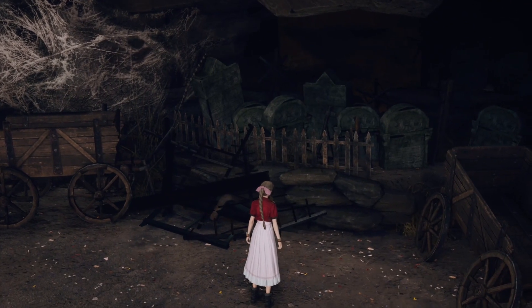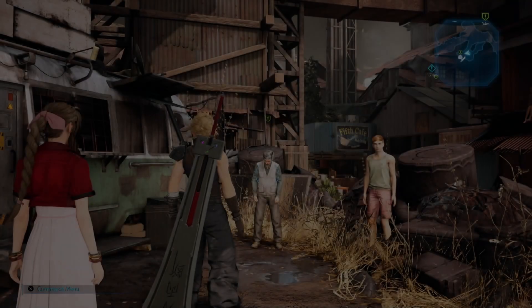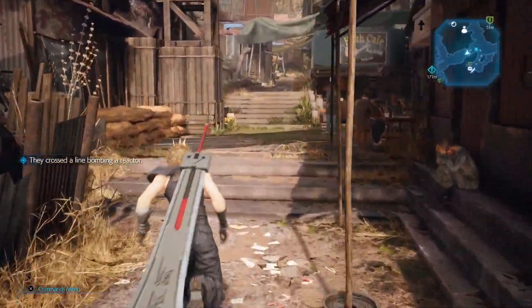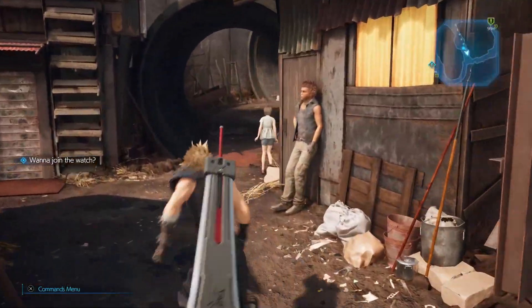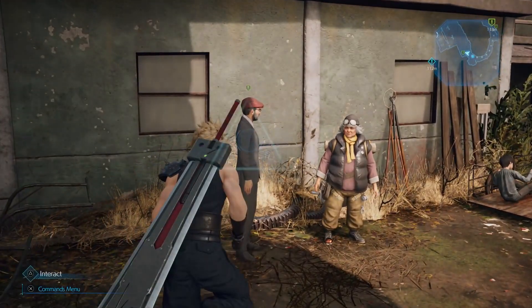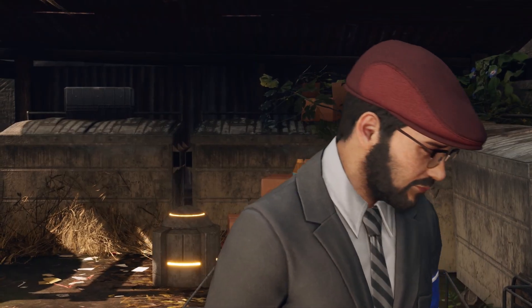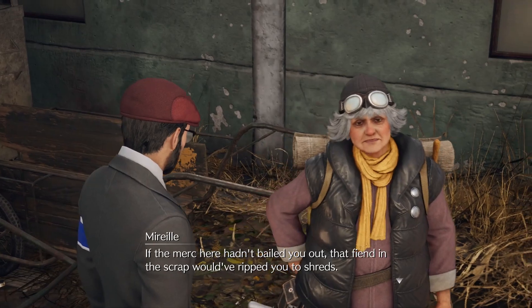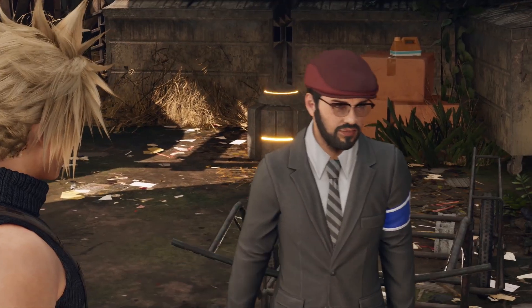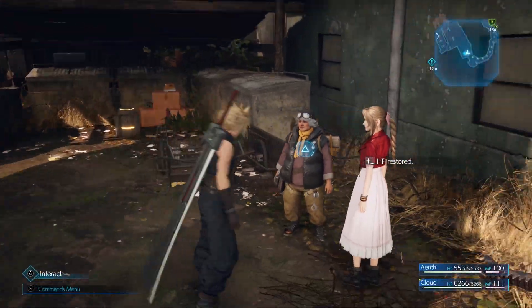She runs over there — I think she asks Cloud if he wants to pray and he says no. We return to the old man. We got the Telluric Scriptures for Aerith. Now we can come back and talk to the old man, but we don't want to. Instead we want to run straight up here. I think technically you could hand in Paying Respects and leave the Angel of the Slums, but this one is better — this one gives you 2,000 Gil. I can't remember what the other one gives.